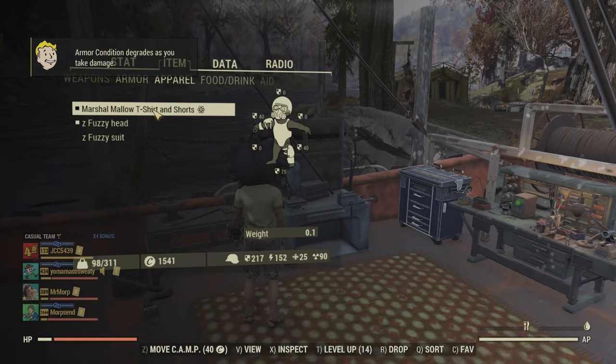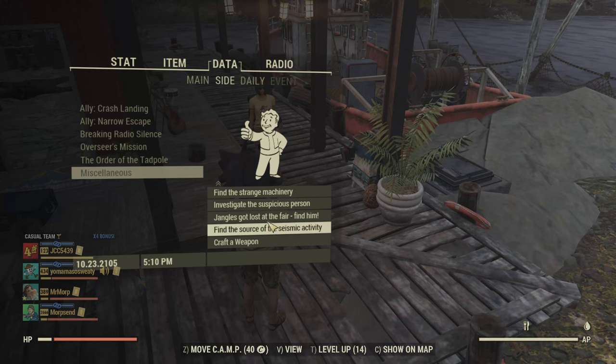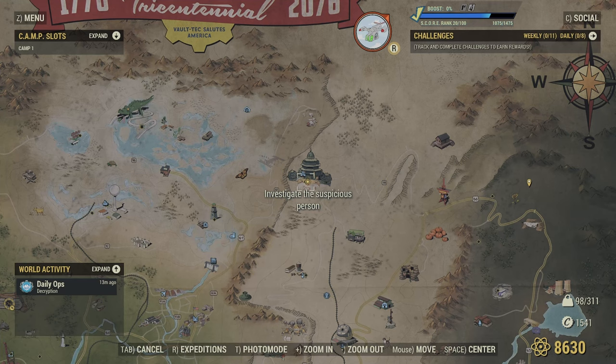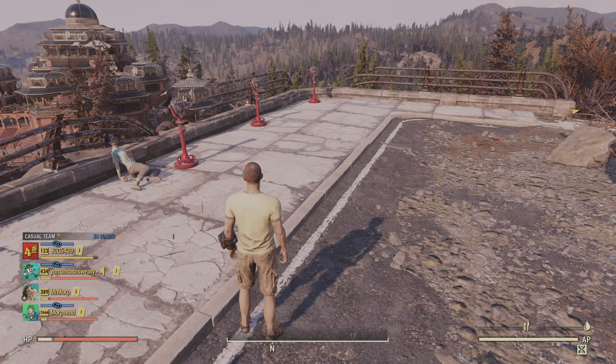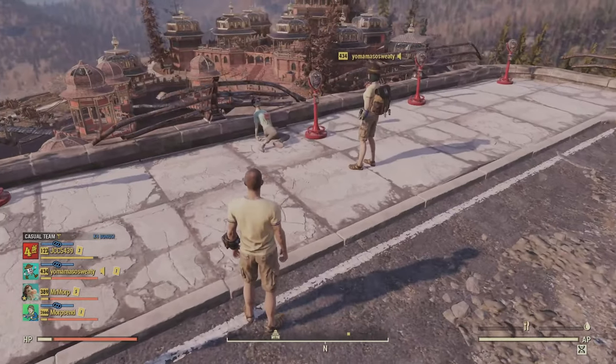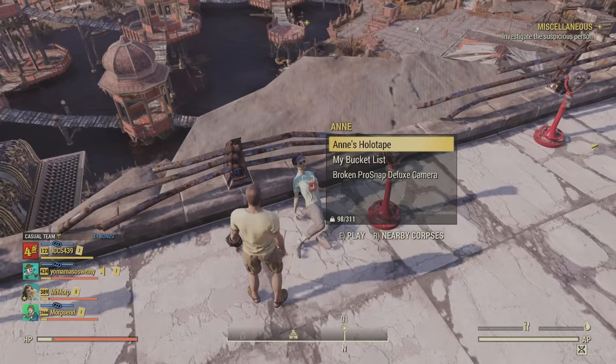So we're going to take this and proceed to the quest. Yo Mama is actually going to help me find the suspicious person that's out on the ground. For me, it was over at the Palace of the Winding Path — it could be different for you depending on the location. There are several different locations, and there's also a link to that quest to get the camera down in the description.